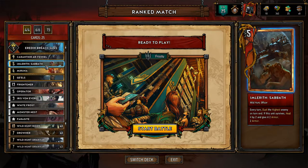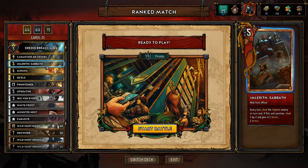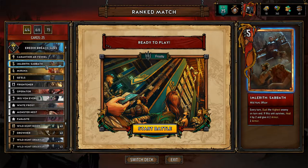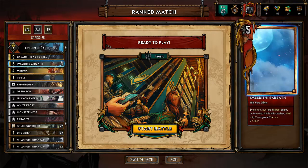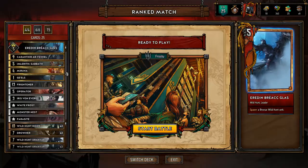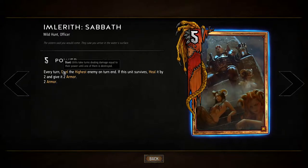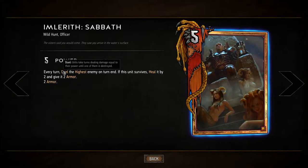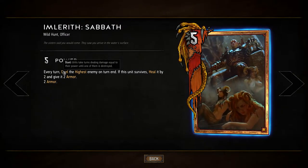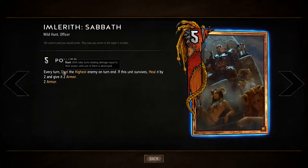This one is my favorite card right now — Imlurith Sabbath. It's so strong. It's crazy how people try and react whenever they see this card. It's not like it's overpowered, but it's just hard to deal with for some people, especially early in the game. Every turn, duel the highest enemy. Duel is kind of like how Hearthstone works — units take turns dealing damage equal to their power until one of them is destroyed. This unit has five power, and my other cards will try to increase that power, so it just becomes a really, really strong card.